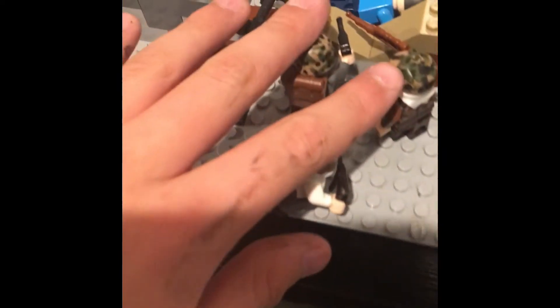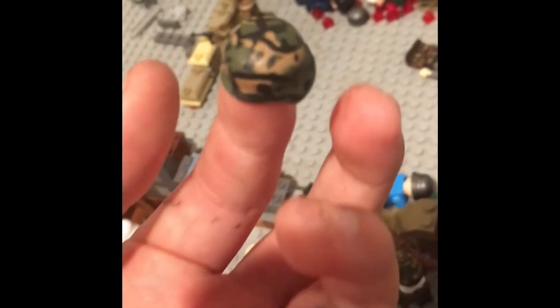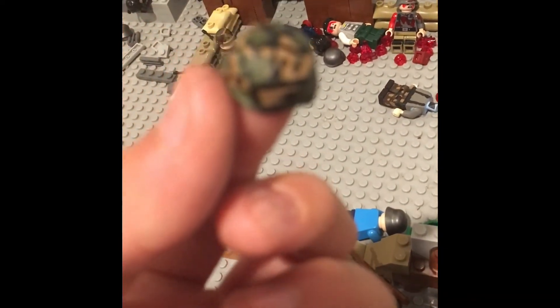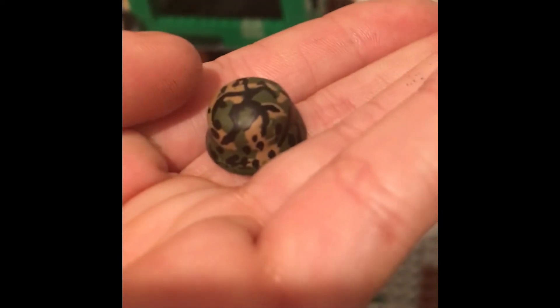I do not have a lot of money right now — most of my money has been spent on getting bodies for these figures, getting weapons for these figures, and getting paint for these figures. I have three different types of acrylic paint: olive green, dark tan, and black.